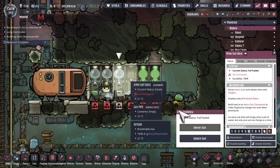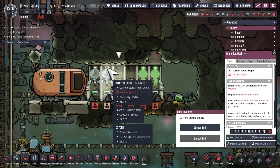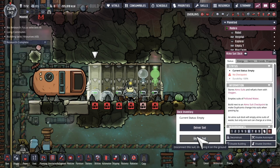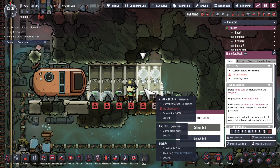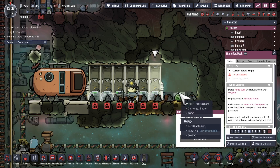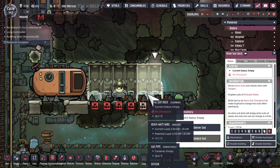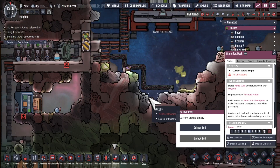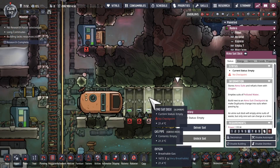So we've got the Atmosuits charged up. Cut oxygen to this system over here. I guess I'll have to cancel all those together. So I only have four created — that's fine. That's going to be enough for my purposes of getting a little bit of oil from the oil biome.